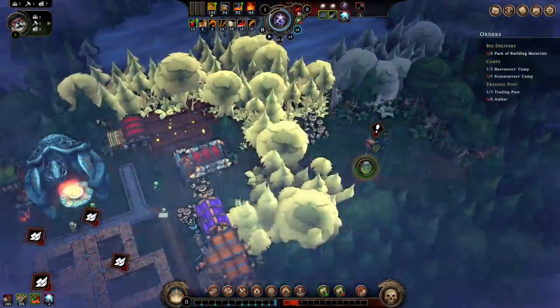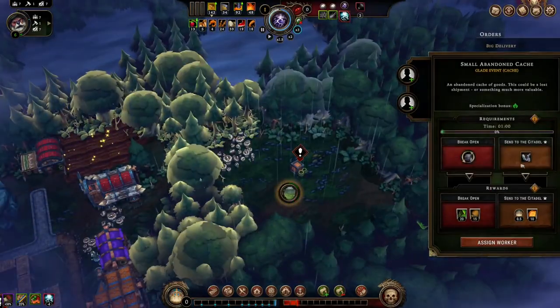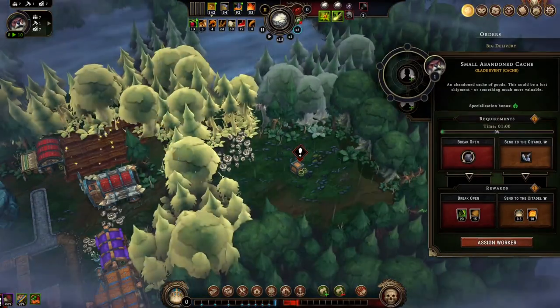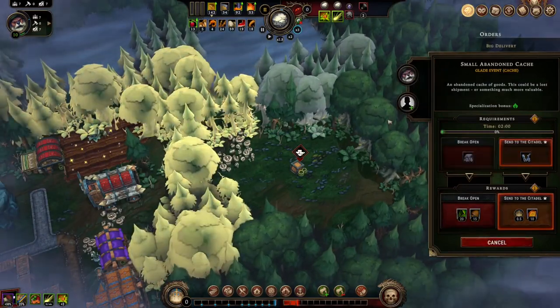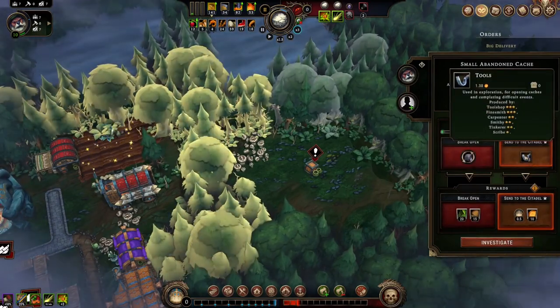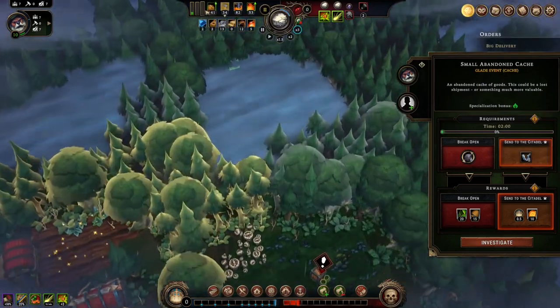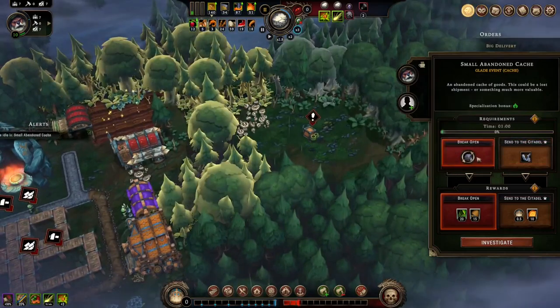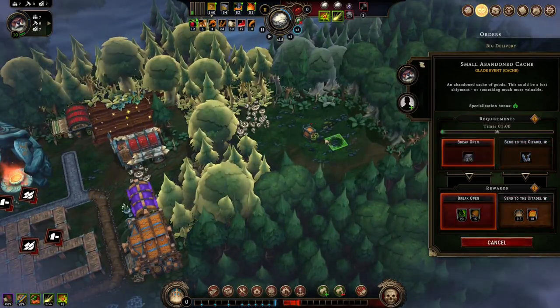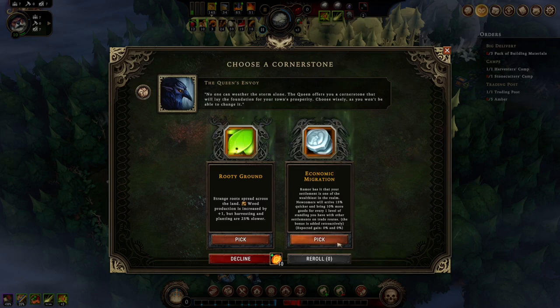We got our first glade opened up. We've got some coats and some barrels or some money. Let's send someone there — do the money and their loyalty, except we're missing tools. Zero tools, I guess — break it open then. Wood production is increased but harvesting and planting are slower. Newcomers bring more stuff.